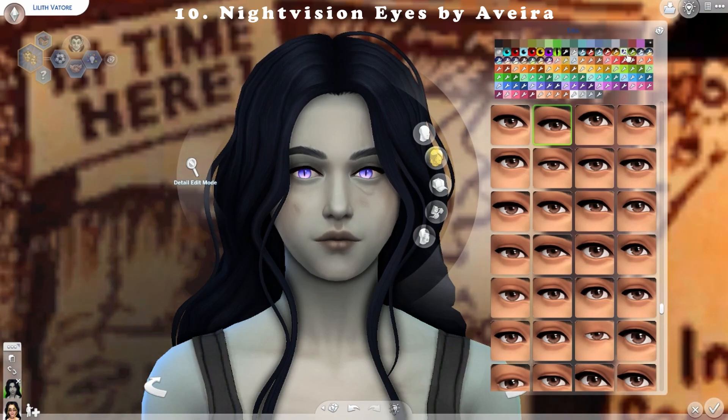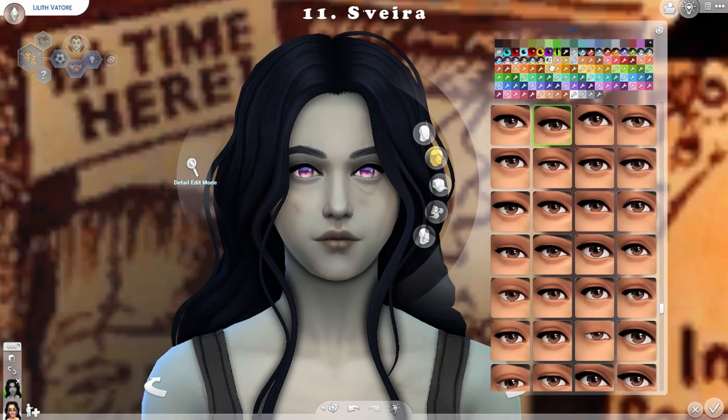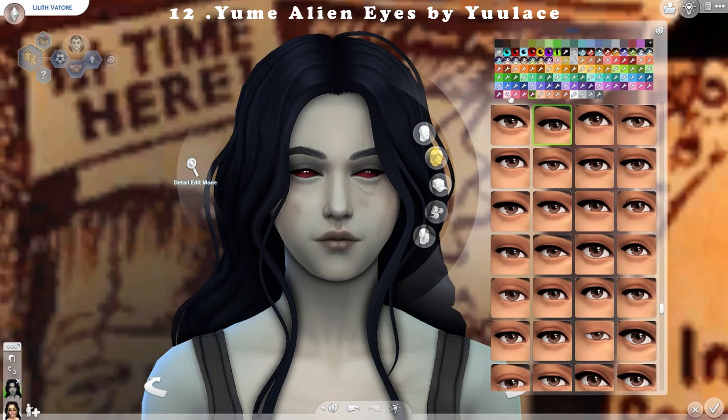To test out some of the CC I got for CAS, I ended up using my CC'd version of Lilith Vator, where I just gave her a little bit of a makeover. I was really, really proud of that, and I don't get to see her a lot. I figured, what better way to celebrate spooky season and to try out this spooky CC with my Lilith that I hardly ever get to use.